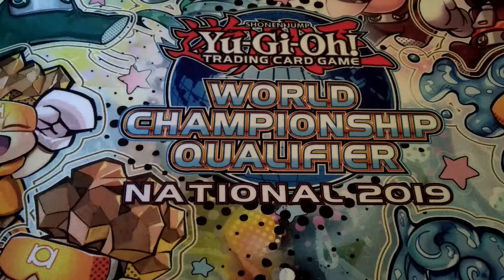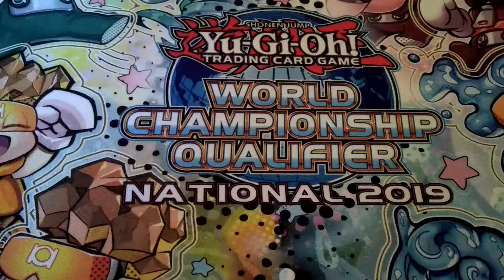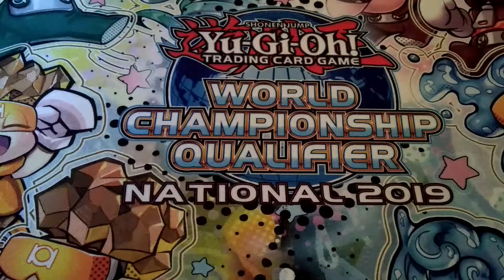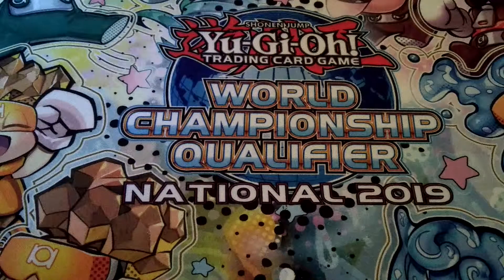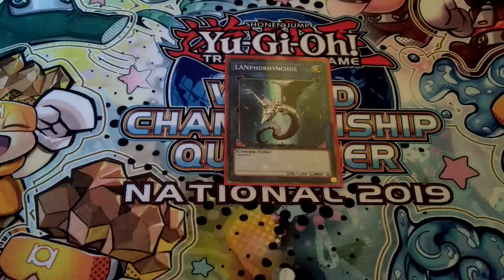Then the Link Monsters. One Saryuja Skull Dread as a combo piece — it has three Link Pointers pointing down, so definitely pretty good. Then one Trigate Wizard, just in case you can't use Saryuja for the combo. Then one Heavy Metal Foes Amalgam Electromite — your main Link Monster you want to go into every turn on first turn. And the last Link Monster is Linkuriboh, a generic Link with two Link Markers pointing down — definitely pretty good.